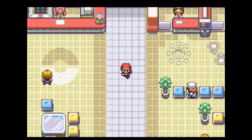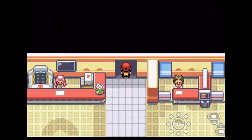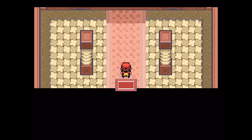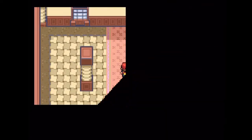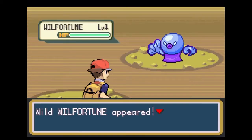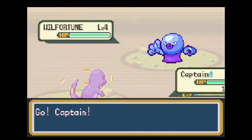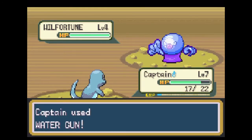We've made it to the Viridian City Pokemon Center. As you can see, things are very different. What I like is that you can go in the back here, run into wild Pokemon, and then just hop right out and heal. It's always going to be the same Pokemon — Whirl of Fortune — but you can just come in, train up, and then heal at the Pokemon Center. I think that's really, really neat.